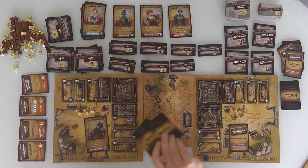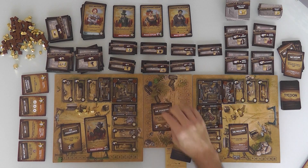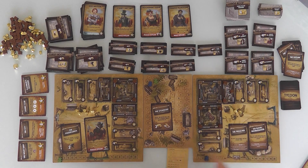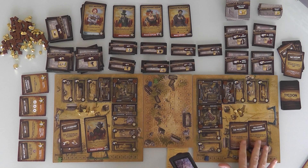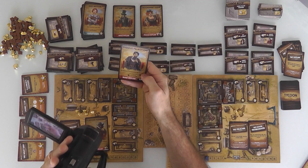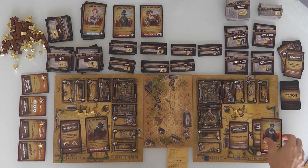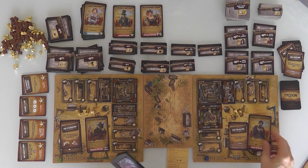Now I totally forgot — remember how as soon as I had 10 gold, Flatfoot showed up? These other Outlaws are always waiting as well. As soon as somebody got 5 supplies, Phineas showed up — that's Jen. She bought 7 supplies at once, so after she did this, Phineas showed up. From now on, it costs her 3 for every supply instead of 2. Moonshine Aggie shows up as soon as somebody has 5 tiles, making it harder to play Tycoon cards.